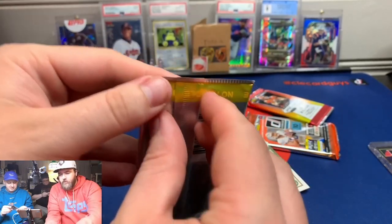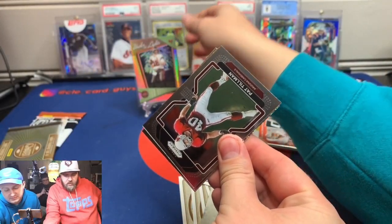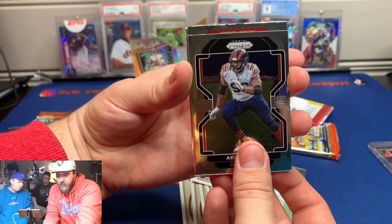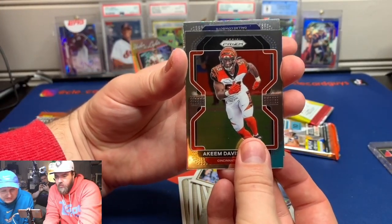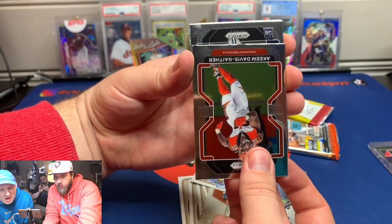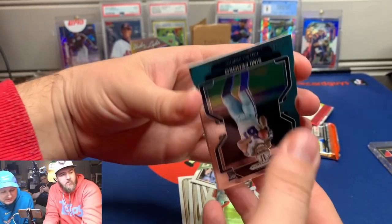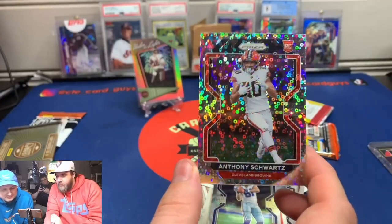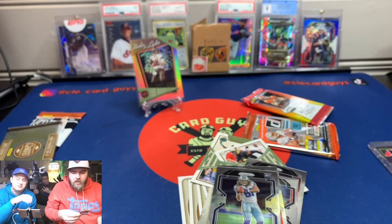What a brave new world we live in. Prism No Huddle — it can be really nice if you hit one of the rookies, or it can be a complete dud pack. You get the little disco in the back, which is cool. Tillman... Akeem Hicks... Akeem Davis Gaither, never heard of her... Cowboys rookie... Simi Fajoko... Anthony Schwartz — Browns rookie — and the disco. So if Schwartz learns how to catch a football... going Optic Legacy next? We'll see what you get in your next one.